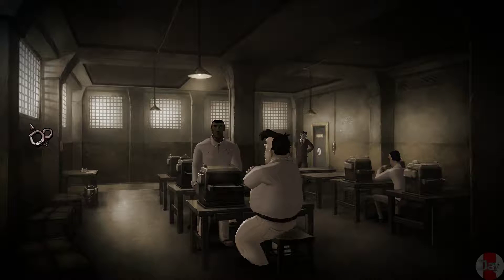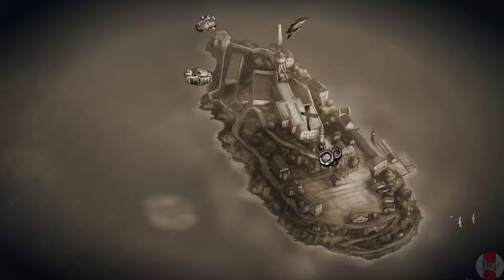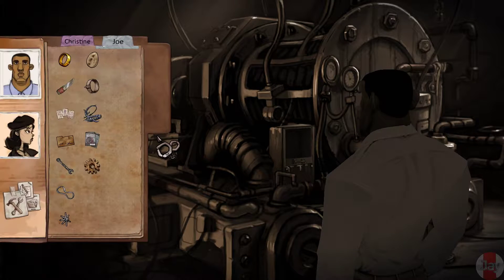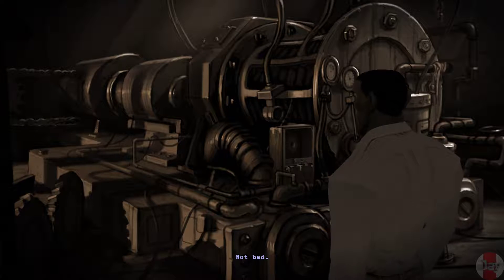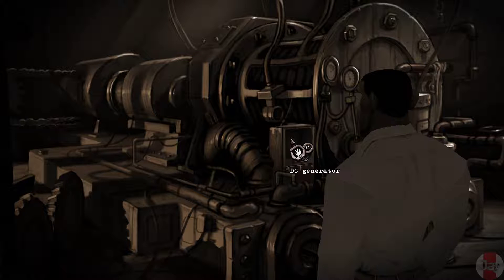Now I can go back to the power room. Yeah, exit — and fix that generator hopefully. Let's see the powerhouse. DC generator — let's put that there in my inventory. Not bad. I hope the improvised gear can actually take all that stress from the old girl.